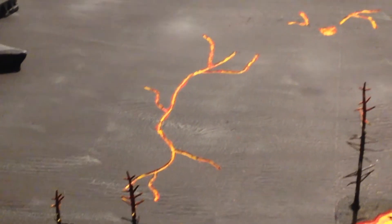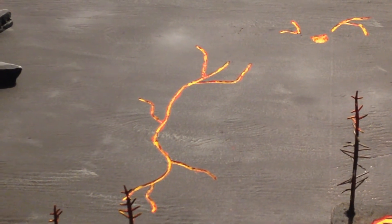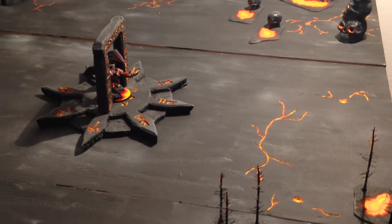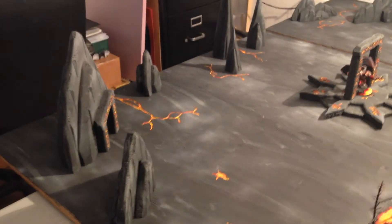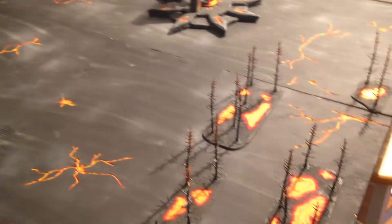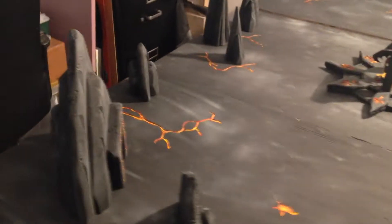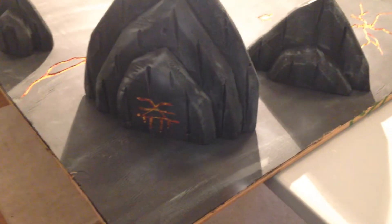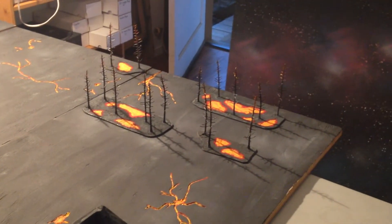I have a Dremel and I just drilled those skulls in there along with some lines, then painted them real quick. Very simple, not super amazing, but it's pretty cool. Nice to have a different board — there's a little Khorne symbol back there so you can kind of see the different stuff.